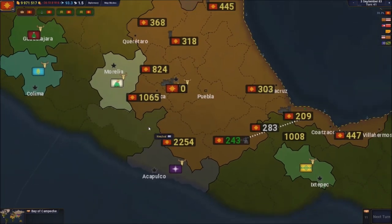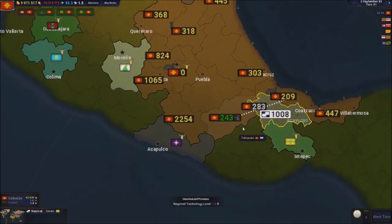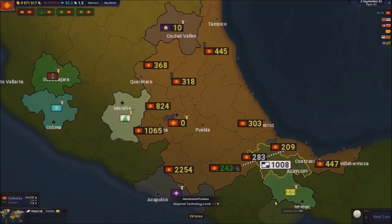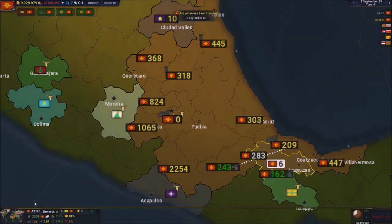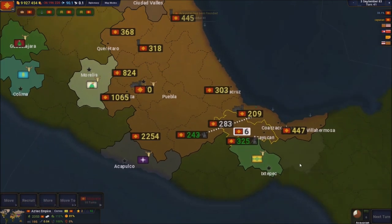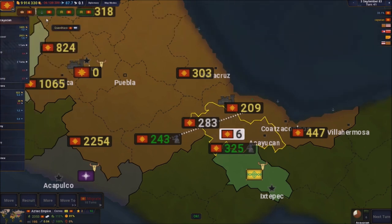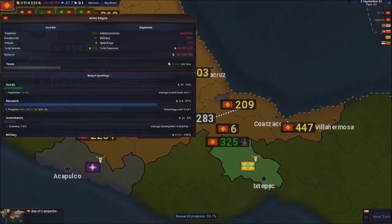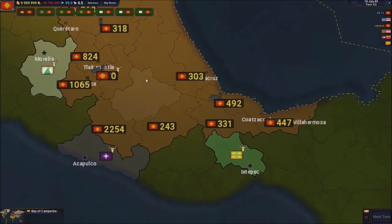Right now we have enough diplomacy points to colonize a place. Since I can't really invade this spot, I'm just gonna colonize it and spend the money to do it. I'll also get some recruitments because there's someone living close to us, so we need to protect our borders.